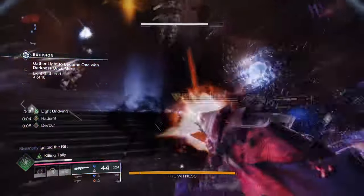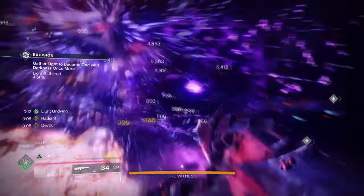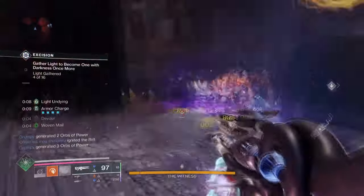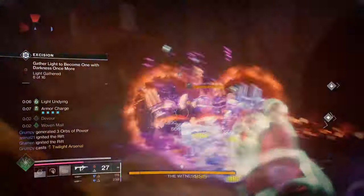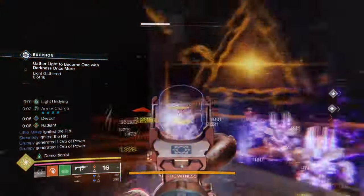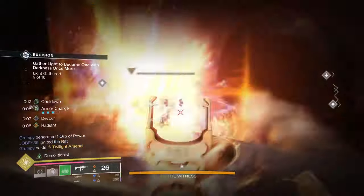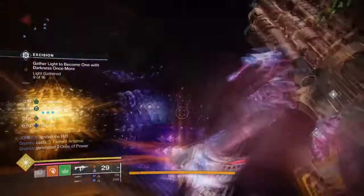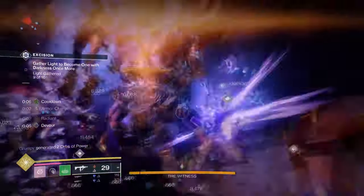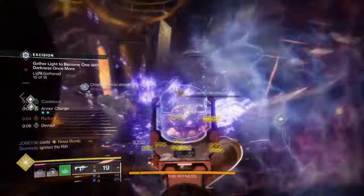And when it comes to fragments, you don't need to worry about having all of them unlocked, as the build works pretty well without them. The only con towards the build is that you can't use it when activating your Prismatic transcendence, which is sad, but you can use it with the Light Subclass instead for that damage buff, increased Ignitions, and Stasis Effect. Outside of that, the build is quite a fun ability to use with your team if you want to bring an early winter wonderland to Destiny 2.